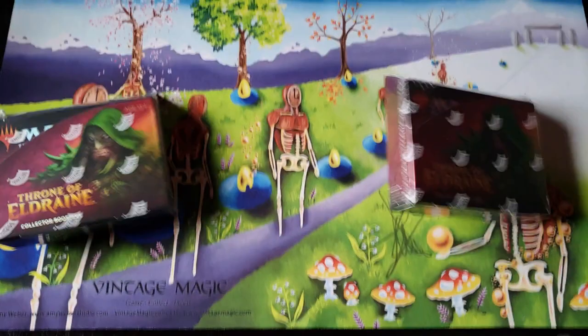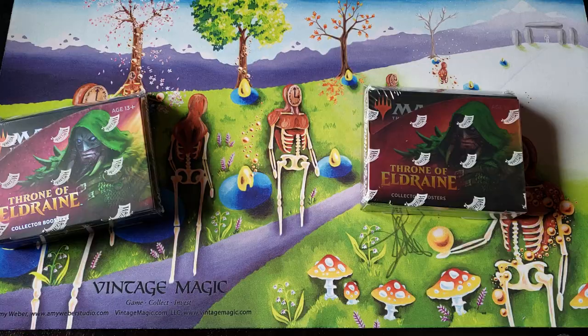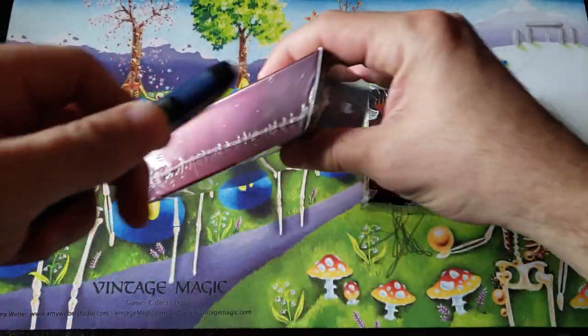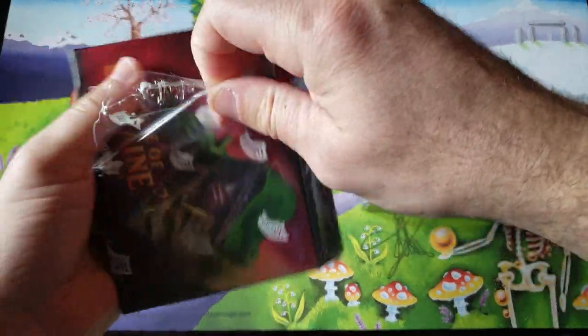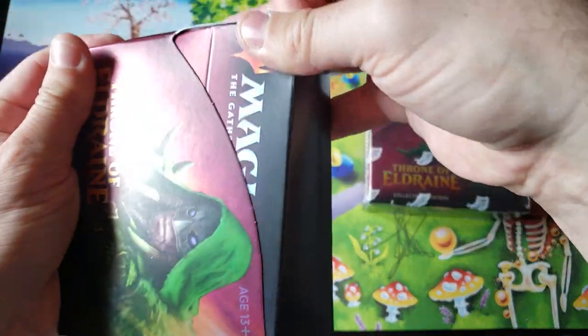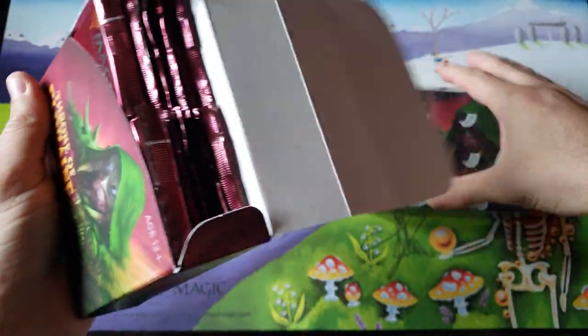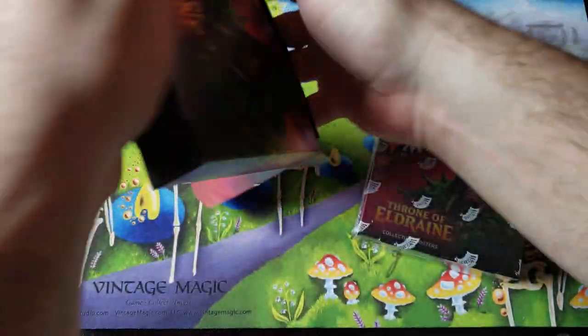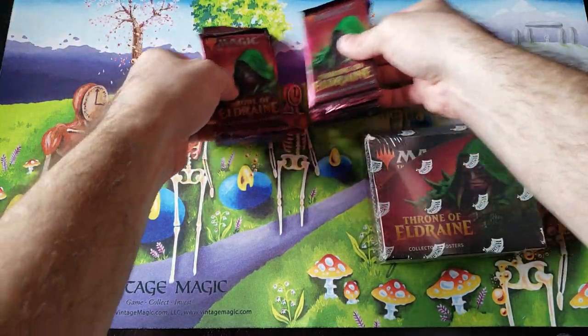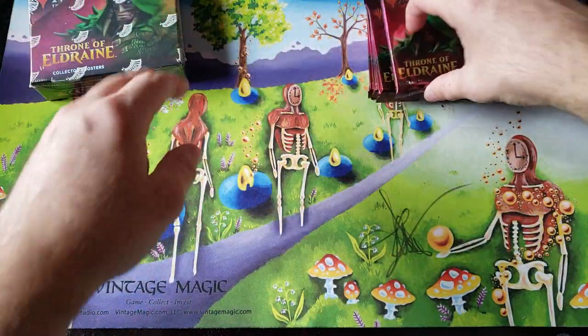Oh yes, ladies and gentlemen, welcome back. My name is Rudy. You're watching Throne of Investments, and today we are going to see if Garook's going to make an appearance, and we're going to see if my patron Greg P — also known as GP — Greg is the secret owner of all the GPs, because that's his initials, so of course he is. That's where we're at.